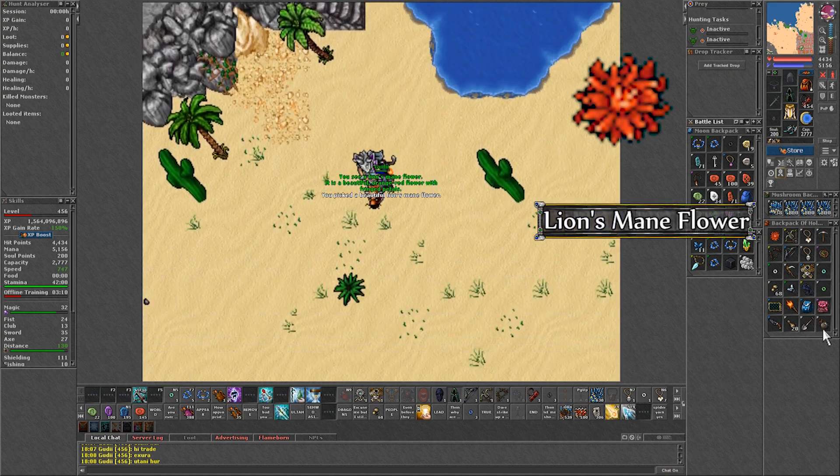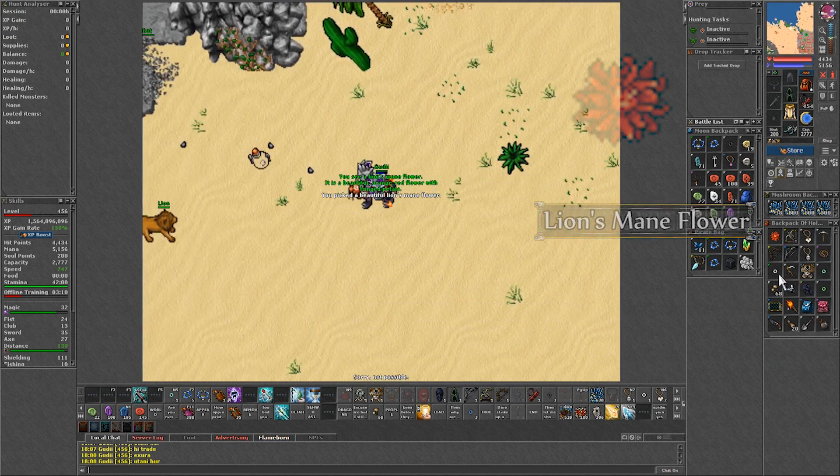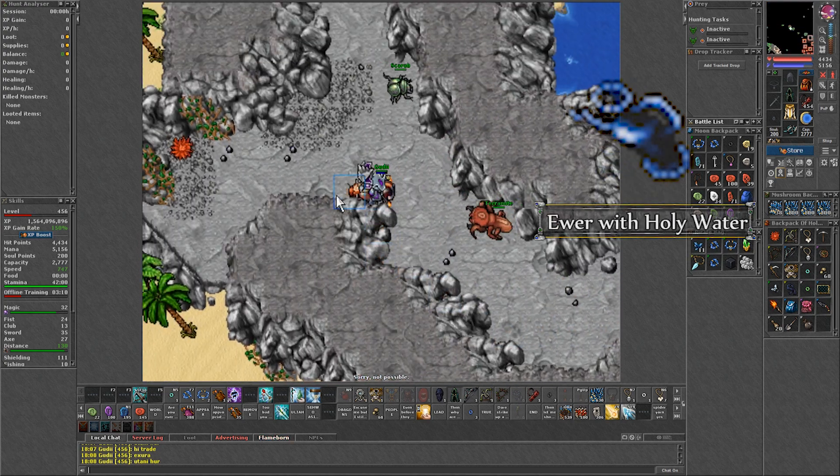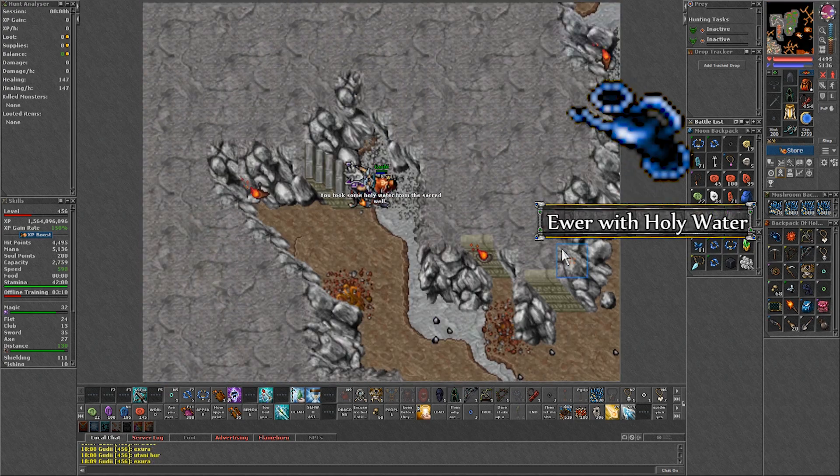First, head up and right-click the flowers on top of the mountain to get the Lion's Mane flower. Then on the middle floor, use the fountain to get the ewer with holy water. Then head underground to start the quest.